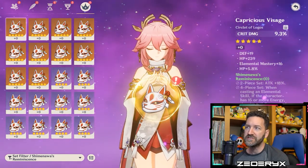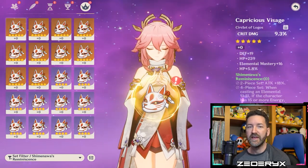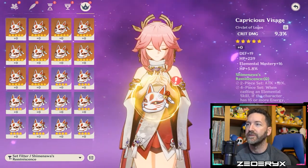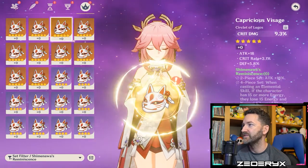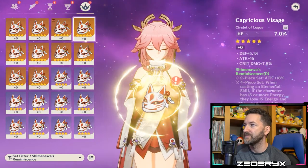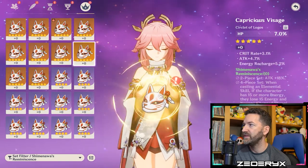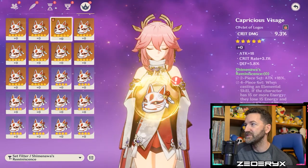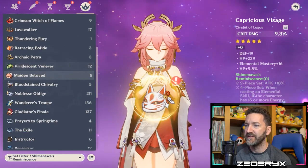Moving to the circlet — I want either crit rate or crit damage as the main stat, and also crit rate or crit damage in the substats. Looking through my Shimanawa's pieces, I find one with crit damage as the main stat and crit rate as a substat, which is the only promising Shimanawa's circlet I have. Let's check my Gladiator pieces since I have a lot more of those.